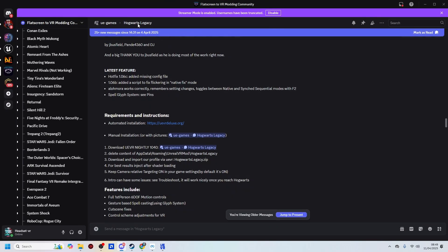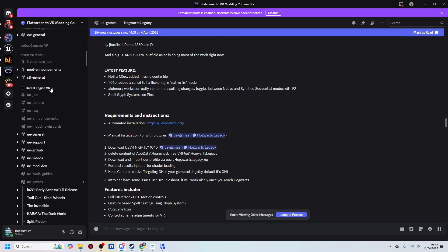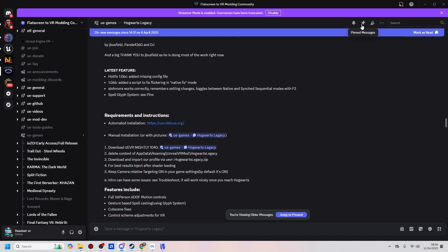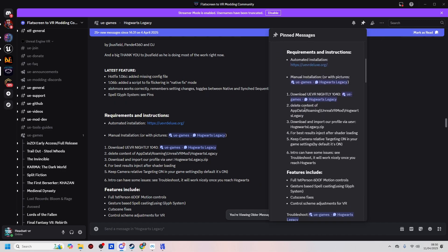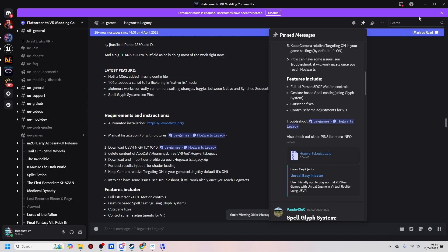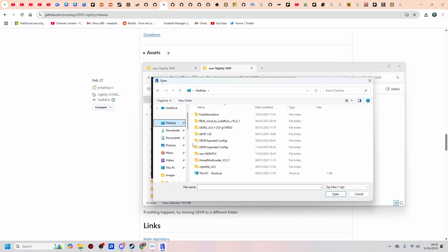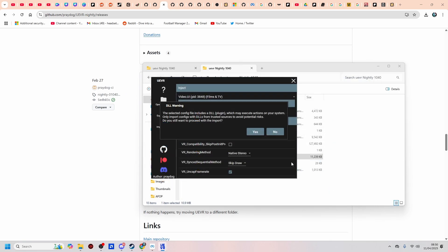You need to be on the flat2VR Discord. Go into the pinned section for the game - look for the Unreal Engine VR channels, enable access to those channels, and in the game section search for Hogwarts Legacy. Go into the pinned messages and scroll down to get the Hogwarts Legacy dot zip. I've already downloaded that, so I'm going to hit import config, navigate to it - I've got it in imported configs - select Hogwarts Legacy and hit open. It'll then tell you there's a DLL plugin.